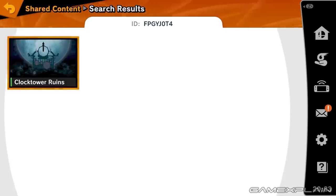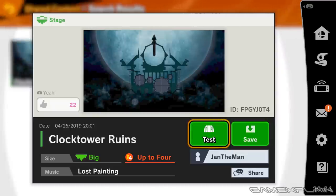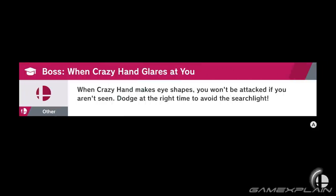Hey everyone, Derek here to show off even more stages that have been created in the stage builder mode for Super Smash Bros. Ultimate. We have five more stages based off other games. Right off the bat we're going into Castlevania with the Clock Tower Ruins, made by Jan the Man. Let's go ahead and jump right in and see what we've got.